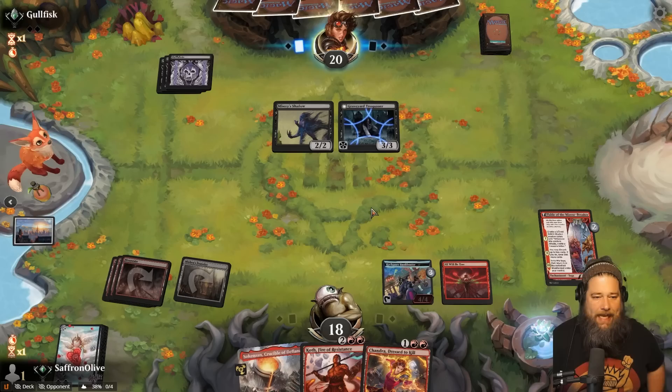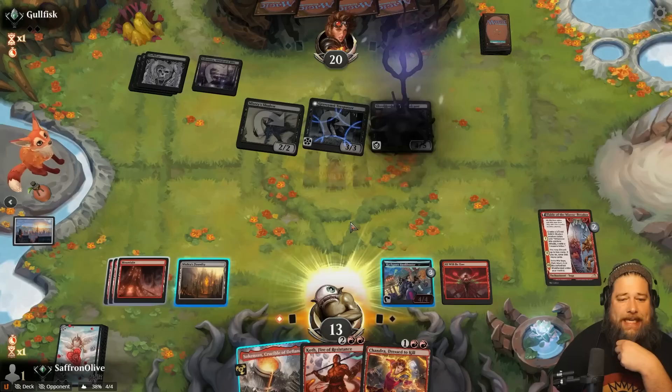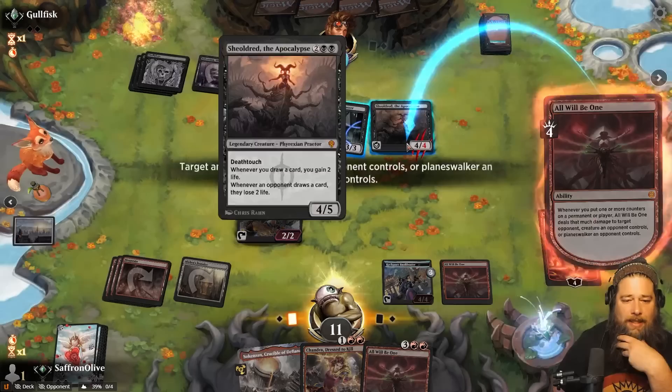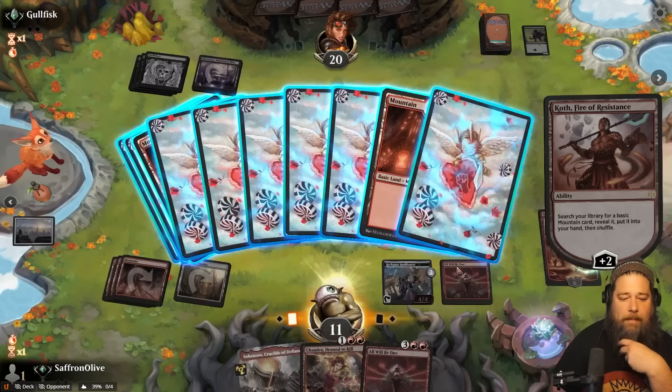They can't kill it yet — they don't have Invoke Despair mana. Opponent lands and goes attacking. Down to 13 and Sheoldred. We need to kill pretty much everything. Oh my god, another one. We flip Fable, we get a damage — hit the Sheoldred, flip the Saga, play the Koth, kill the Sheoldred, tick up the Koth, kill the Shadow, get a mountain, play the mountain and pass the turn. That was huge.